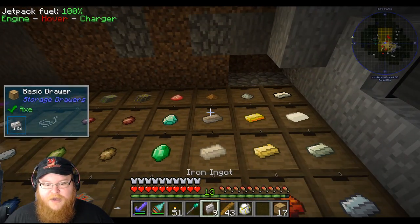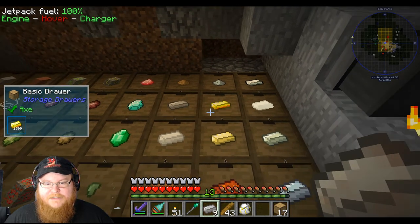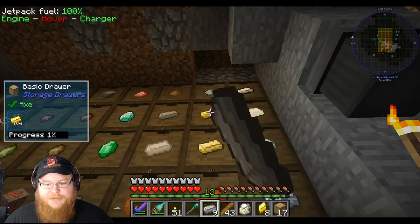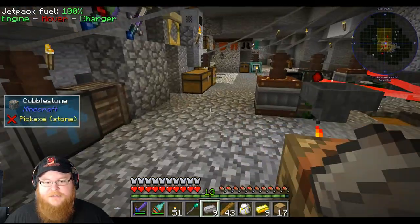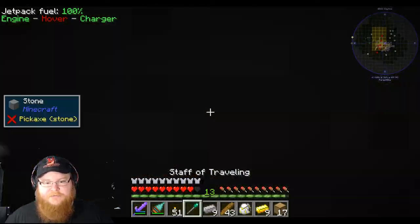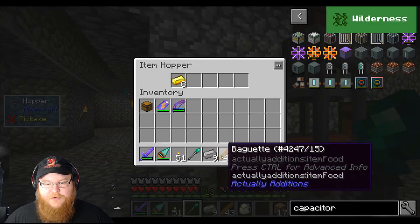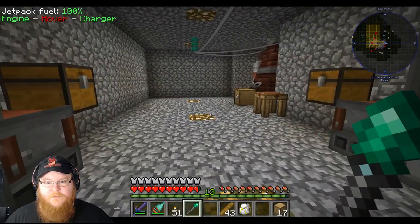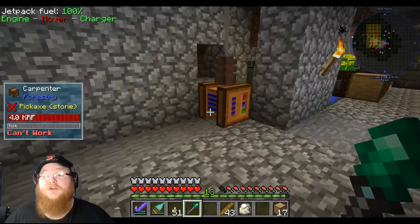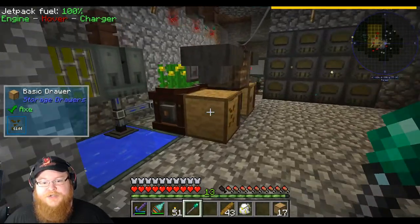We need nine plates each of gold and iron of course. So we're gonna come over here to our little machine and throw these in here. And let's take a look at everything while that's working — nutrient distillation is full.